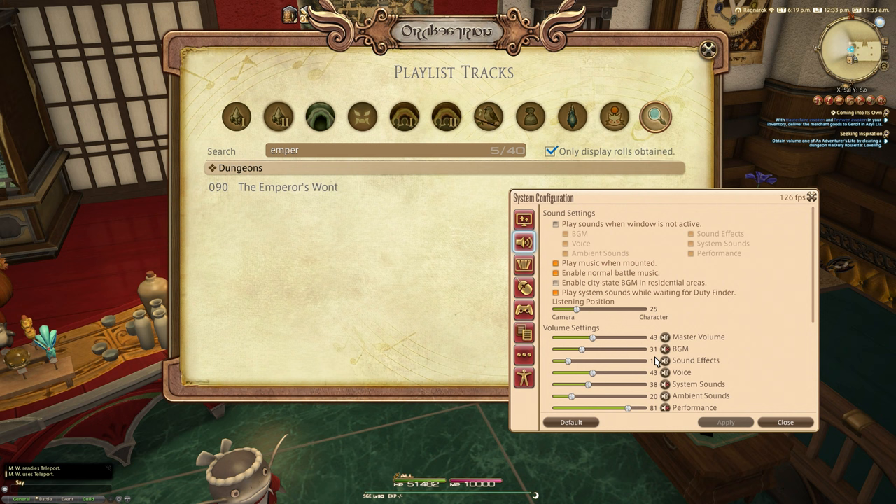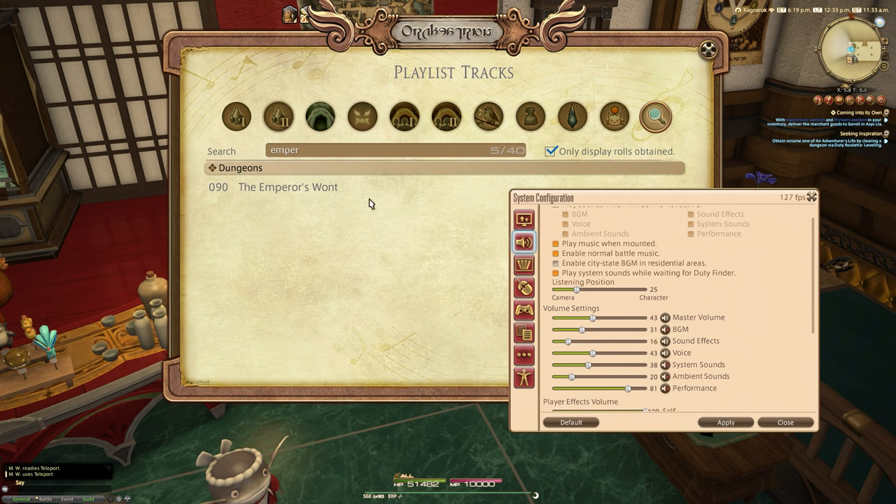First of all, let's listen to the Emperor's Want. This is what this particular piece of music sounds like. This is your atypical sort of Garlemald music — Garlean music — so if you've always wanted to have that sort of oppressive Garlean theme where you live, or your island sanctuary, then this is definitely for you.